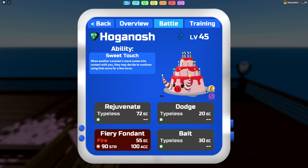For the ability we're running the secret ability, which is Sweet Touch. This is very handy when clicking Bait, because if all opponents are focused on Hoganosh and hitting it with a contact-based move, they might get locked into that move. So if they click Slapdown, the first one does a lot of damage, but if the ability activates they're trapped into Slapdown — and the next one won't do as much because you've already lost your item. It's a really handy ability, especially in doubles.